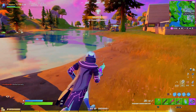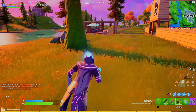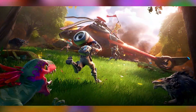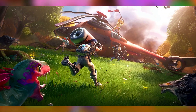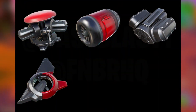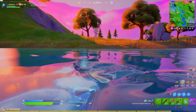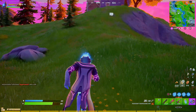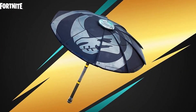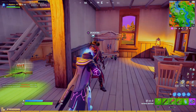The next free reward is a new umbrella called the Escapist, where you need to win a game of the new Daybreak LTM to get it for completely free. In the loading screen you can see someone running towards a broken-down helicopter - files suggest you'll have to fix the helicopter to escape and get the win. Just like the Mandalorian umbrella, get a win in this LTM and the umbrella is yours.